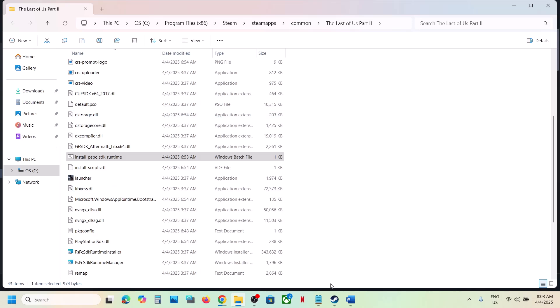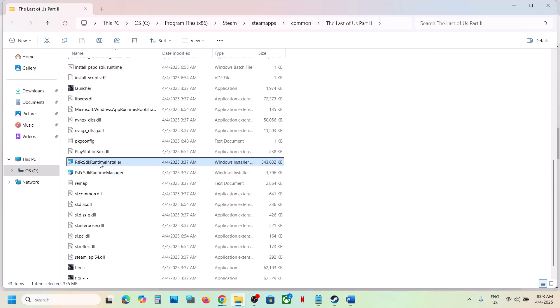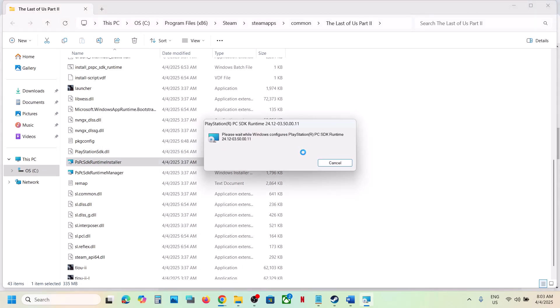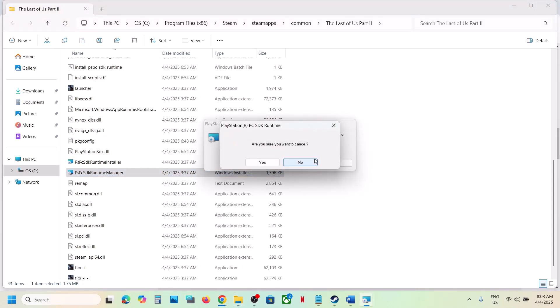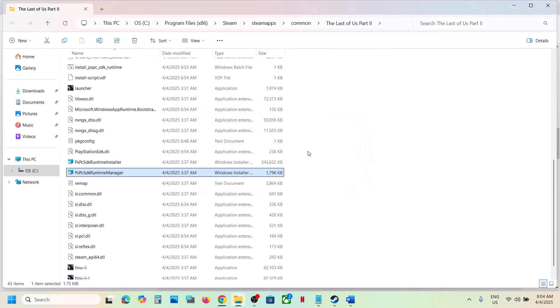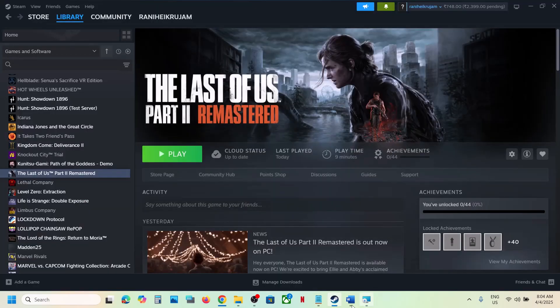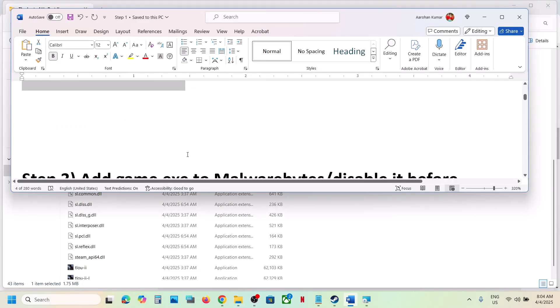Launch the game and check. If it's still not working, go to the game installation folder again. You can see the PSPC SDK Runtimes Installer — double-click it and do the same thing. Let the installation complete, then launch the game and check. If that does not work, do the same with the Runtime Manager — double-click it, install it, launch the game and check.